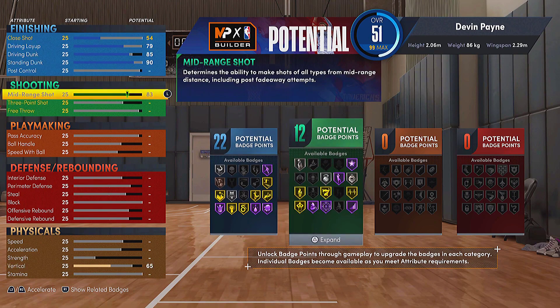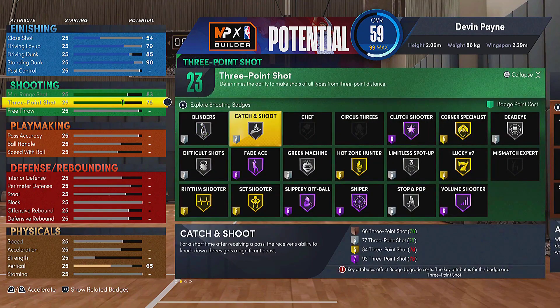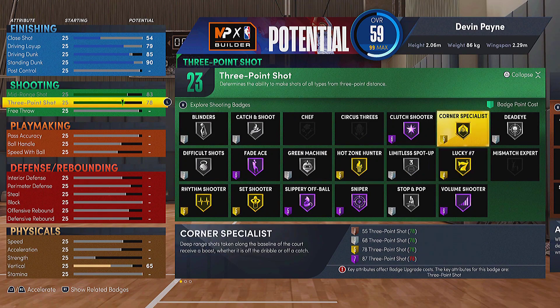For the shooting, the 83 mid-range means you get gold hot zone and the 73 three-ball means you get gold corner, which is amazing. You can see that's right when you unlock it — so if you didn't have that wingspan setup, you wouldn't be able to get gold hot zone and gold corner. That's a big thing right there.